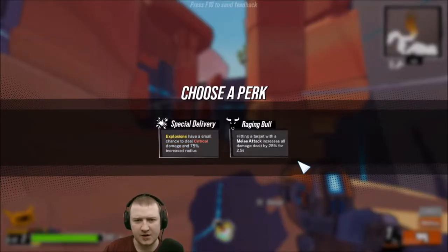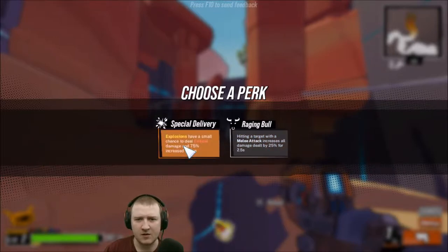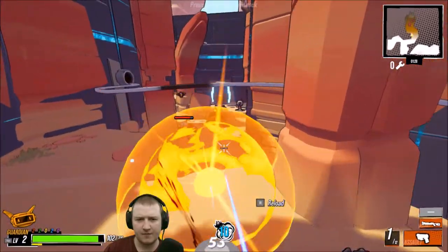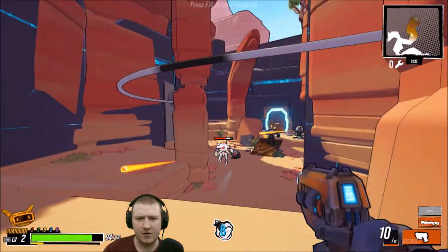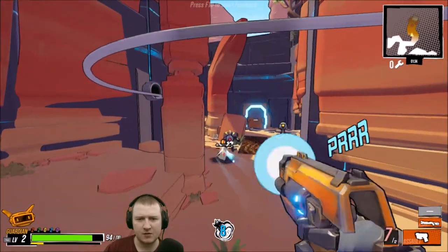I'm hitting a target with melee, which increases all damage dealt by 25% for 2.5 seconds. Or explosions have a chance to deal critical damage with a 75% increased radius. I don't think I have explosions other than this ability, but if it can deal a crit and the explosion is bigger — that could come in handy.